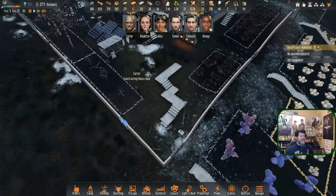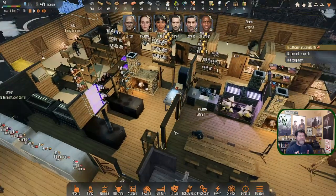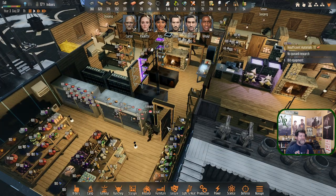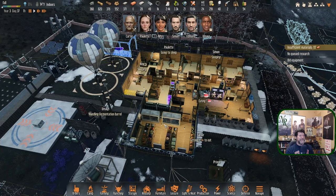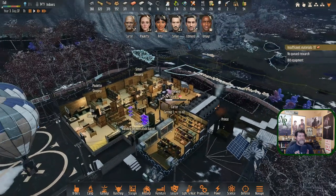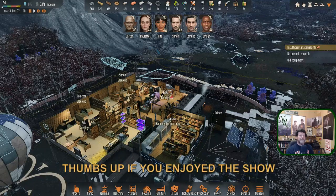Carter is doing some random constructing. Paulette is eating and will be off to bed. Edmund was just joking — he wasn't really going to do any more butchering tonight. He'll be going to bed soon, as will Umiar. Simon and Paulette are already asleep. Carter is off to get some food. I think we're wrapping up this day and this episode. Next time I'd imagine we've got an attack coming in — but we'll see. Thanks for watching, guys — I'll catch you next time!